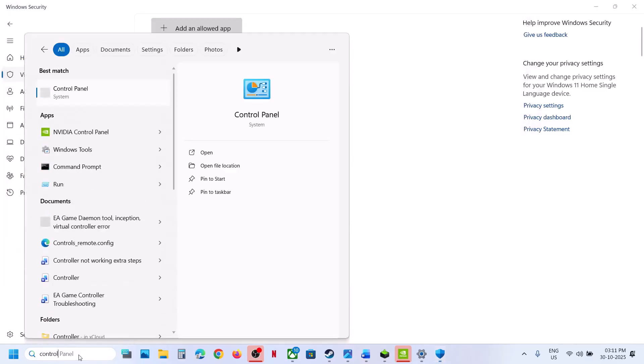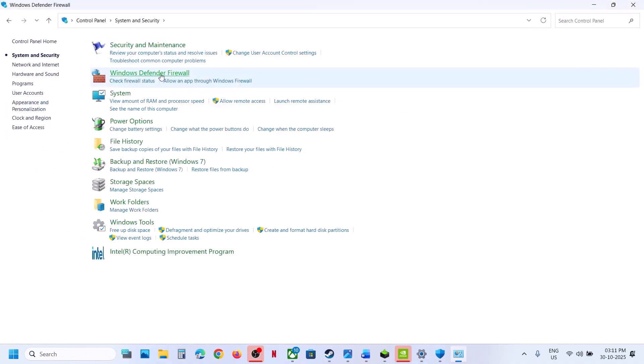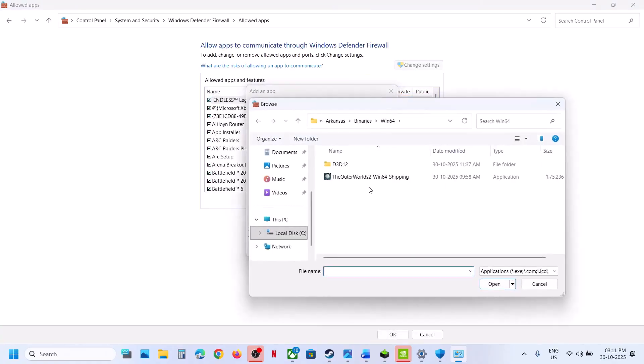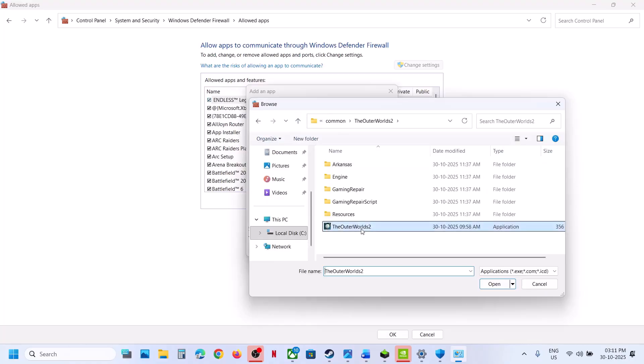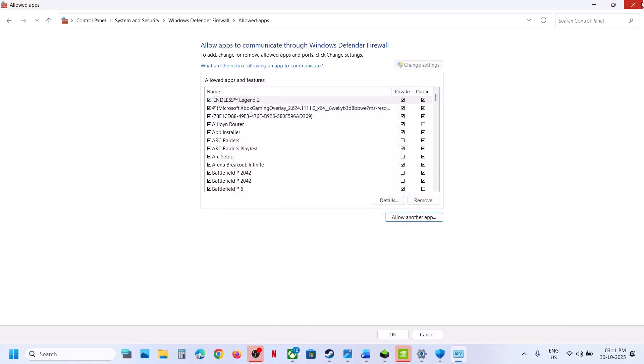Now type in Control Panel in the Windows search box, go to Control Panel, then System and Security, then Windows Defender Firewall. Click Allow an App or Feature through Windows Defender Firewall, then Change Settings, then Allow Another App. Click Browse, go to the game installation folder, and add both exe files — the main game exe and the one in the Binaries Win64 folder.